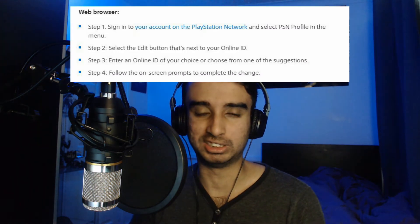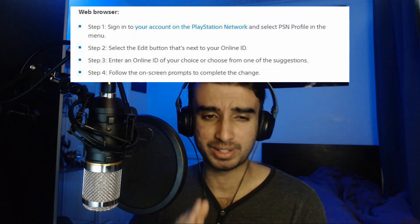The second way to change your PSN ID would be through a web browser, which is not as complicated — it's the same steps. All you got to do is sign in with your PSN ID on a web browser and then select PSN in the menu. The second step would be select the edit button that's next to your PSN ID. Step three would be entering the online ID of your choice — just add whatever you want, same as on PlayStation.